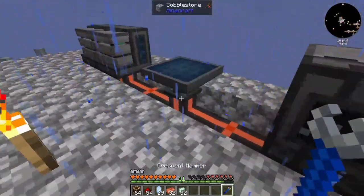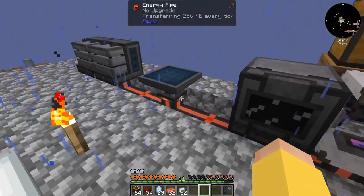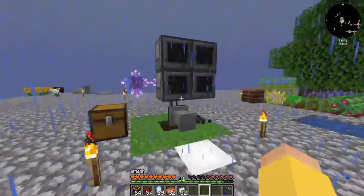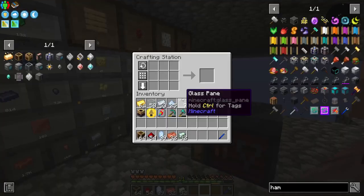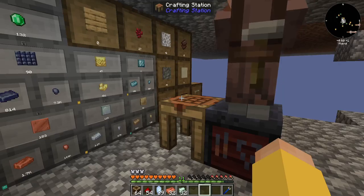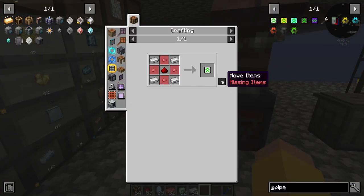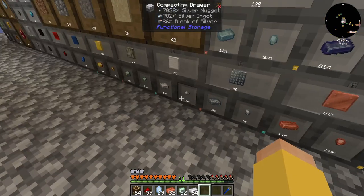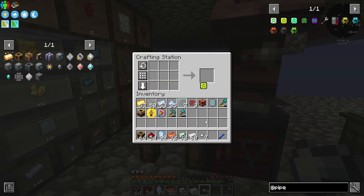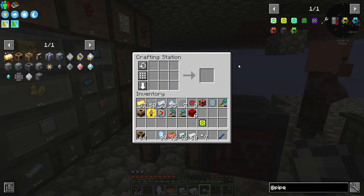Hopefully I can do this and now you should be outputting power into the system. I am going to quickly do pipe upgrades - I need iron and redstone, so I'm just going to grab a stack of each if I can. Iron nuggets as well. That's one, two - I need blocks of redstone and I need some diamond.